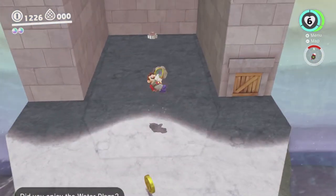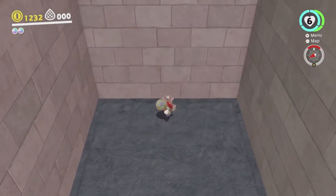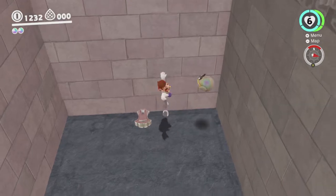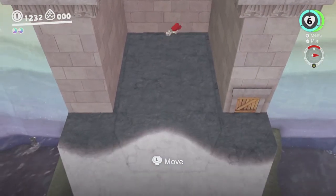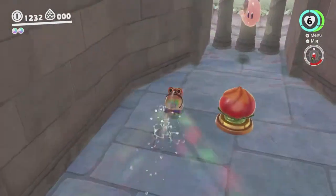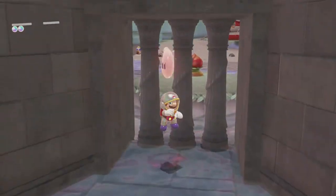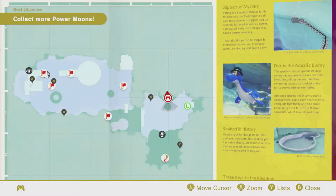We're actually going to go this way for the first time, because there's a moon just in there that we want to get. What we're supposed to do here is capture this zipper and just unzip. This is supposed to be like a tutorial on how zippers work, because it's the first one in the game normally, but we skipped it. And there we go, that's three moons.